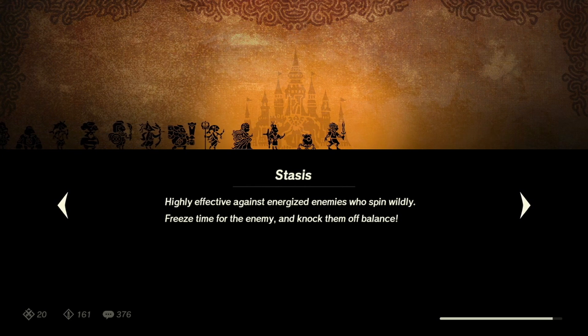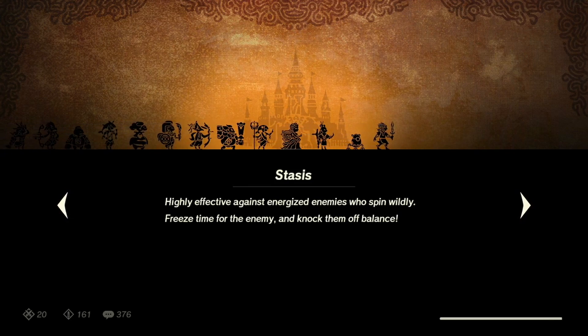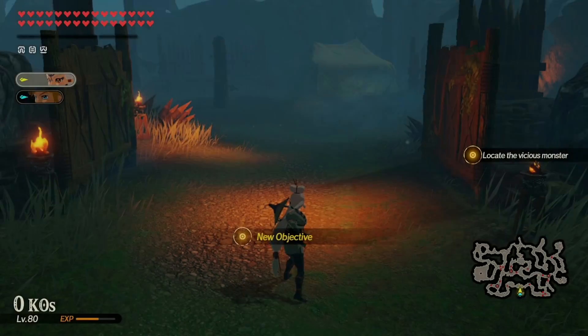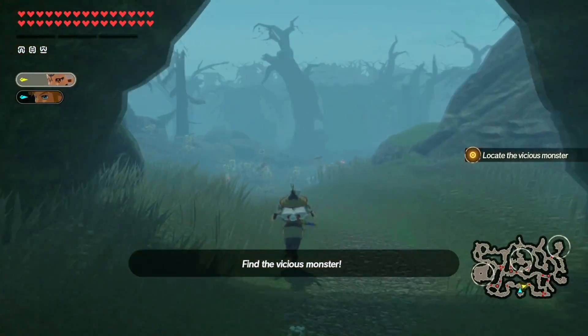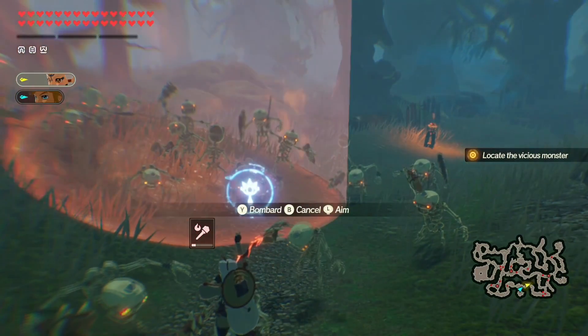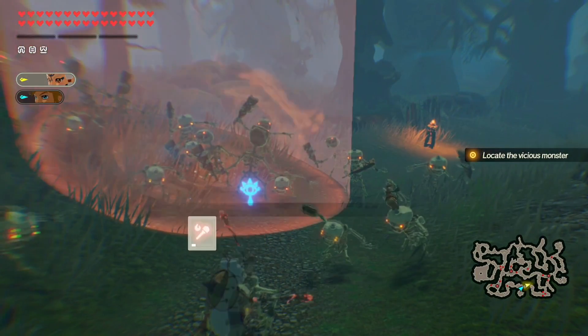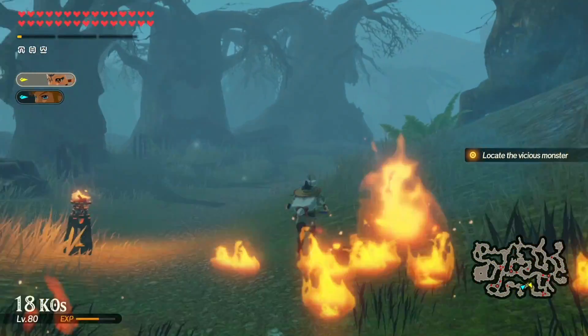Filled out another spot on the research lab, so now we have access to the stasis one. This is where I got most of my fire rod kills earlier — that's definitely nine kills, so we should be good on the fire rod now.